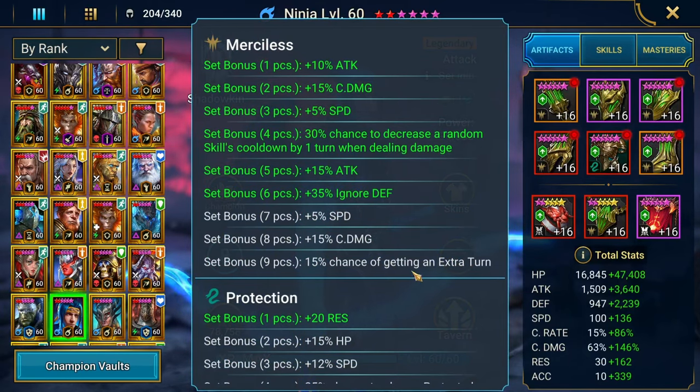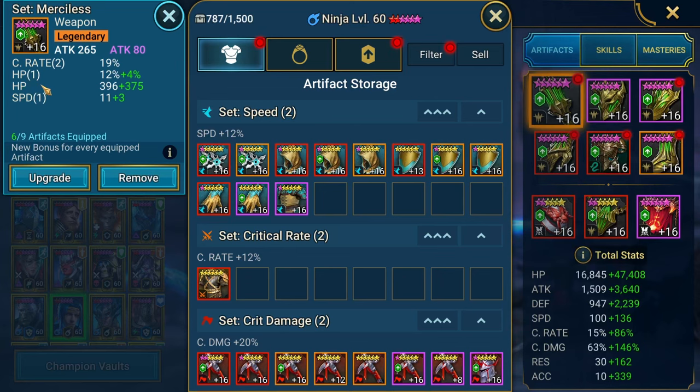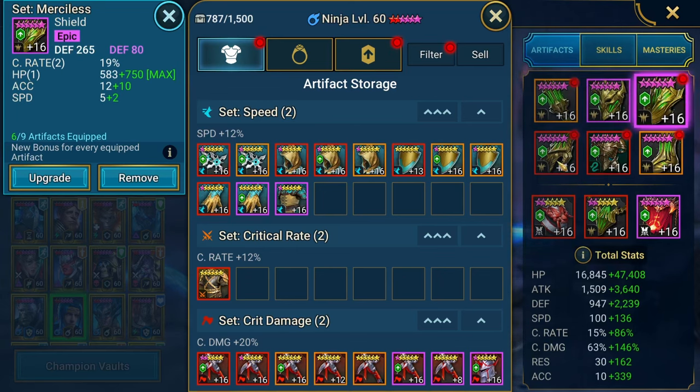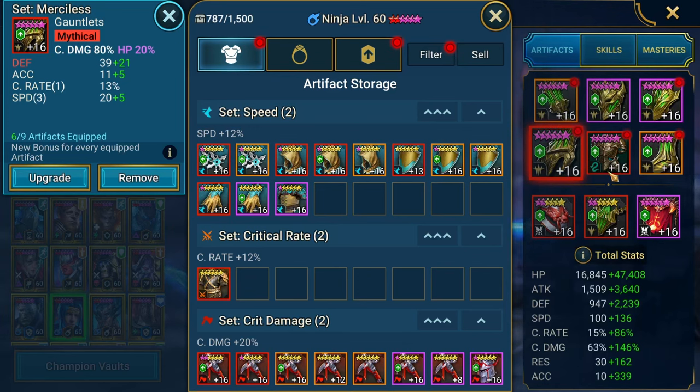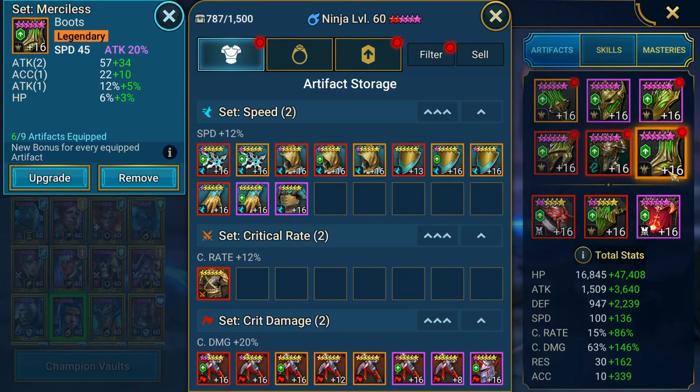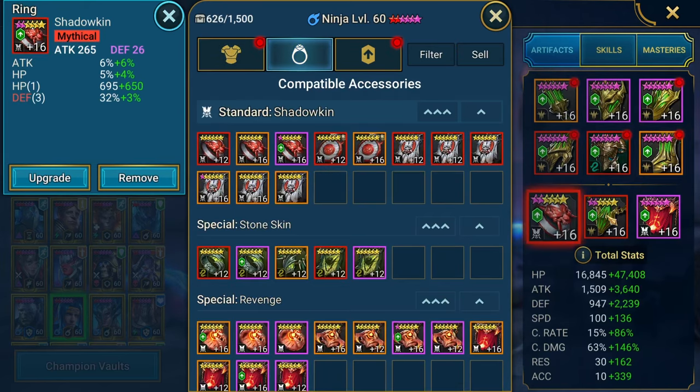Let's go over Ninja's build. He's in a six or seven piece merciless set with 35% ignore damage, and we have him with crit rate, some attack accuracy because the bulk of his damage is going to be coming from his HP burns. He's going a decent amount of speed, crit damage on the gauntlet, survivability on the chest. For prolonged fights, I like to have defense and HP on my nukers, and then speed with attack percent.